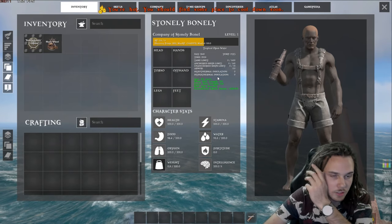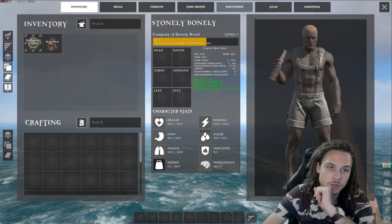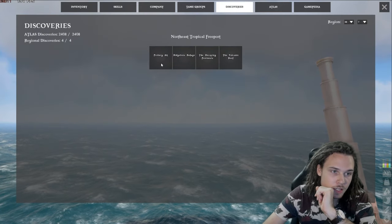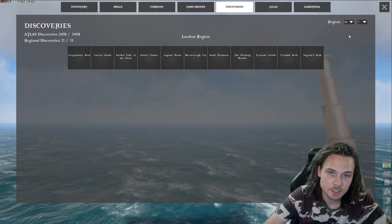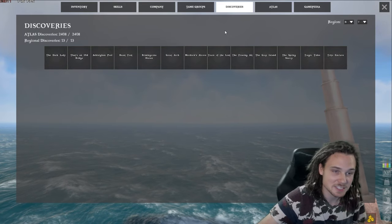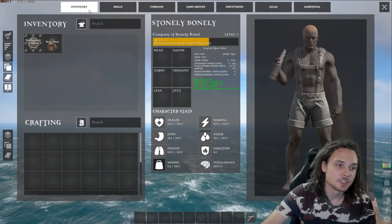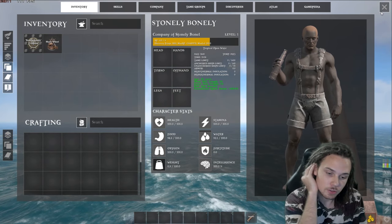Now we can see our max level is 150, where it was 51 before. We only had two points before — right now there are 5,852 points. If we click on discoveries, we can see every single discovery for every single grid is completely unlocked. We're not going to go through all those — I think there are 200-something grids.